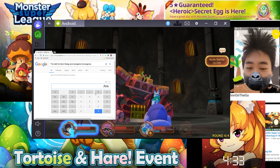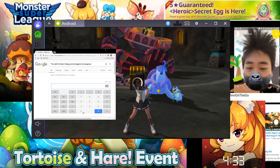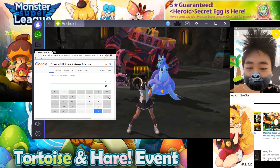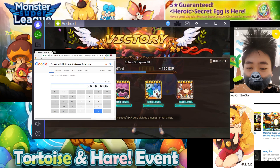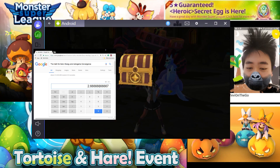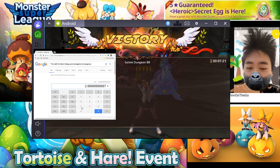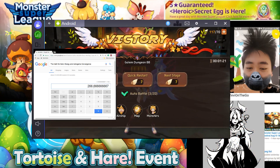The same goes for the energy. For each 30-astro-gem energy refill you get 80 energy, so 80 divided by 30 — for each astro gem that's equal to 2.66 energy. So 100 astro gems will give you 266 energy.